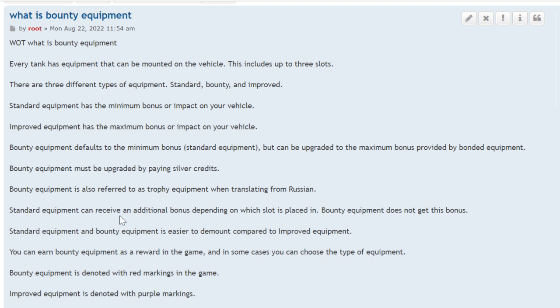Standard equipment can receive an additional bonus depending on which slot it is placed in. Bounty equipment and improved equipment don't get that bonus — it's only for standard equipment. It'll have a little indicator for spotting or for damage, and you have to match the standard equipment to that slot; it will tell you what the bonus is.